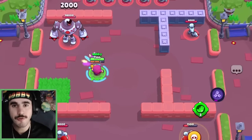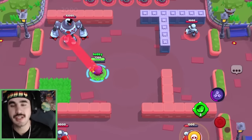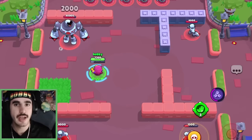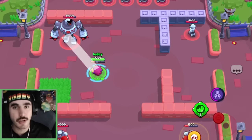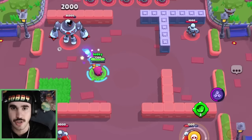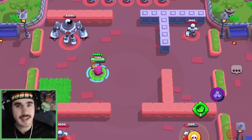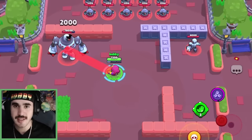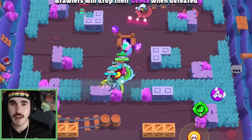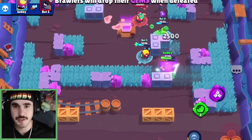Jean takes 12 full shots to get the hypercharge, and if you guys play Jean, you know that getting a super is pretty difficult in modes such as Knockout or Bounty where Jean is played most often. I really don't think you're even going to get one hypercharge a game. I think the best place now to use Jean is going to be Gem Grab because you have the highest likelihood of getting use out of the hypercharge. He fell off because he just doesn't do enough damage — he is single fire and just doesn't get enough supers throughout the game.